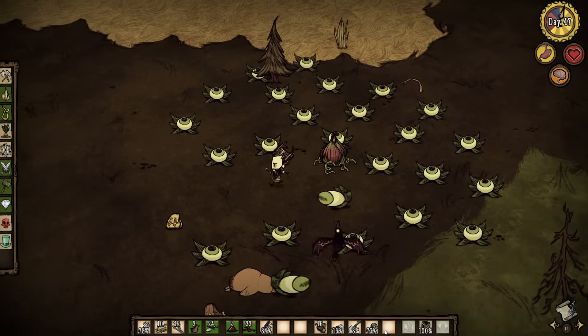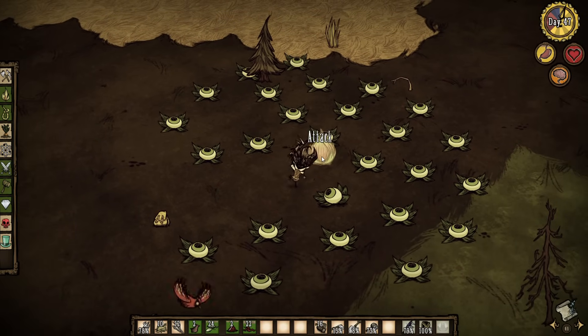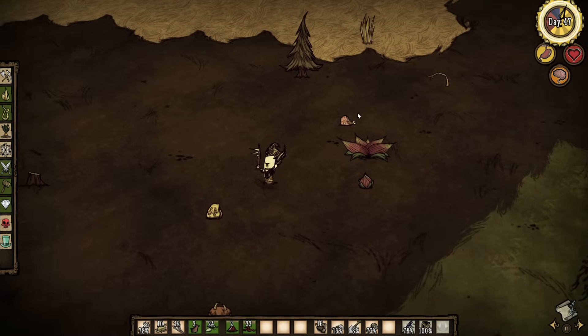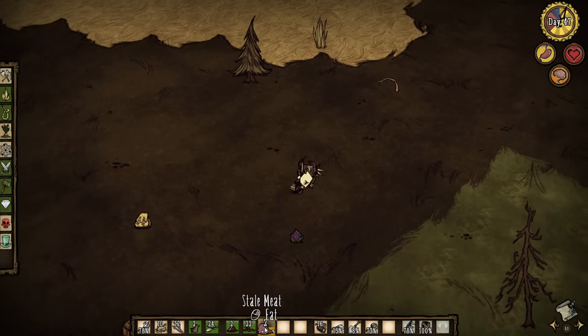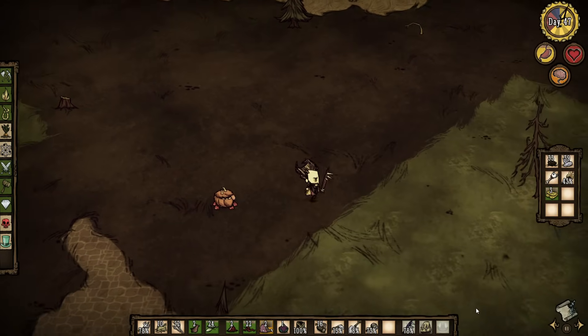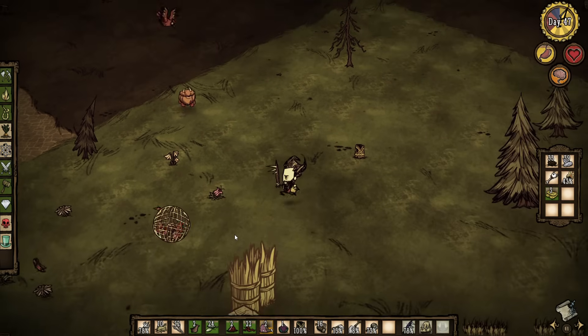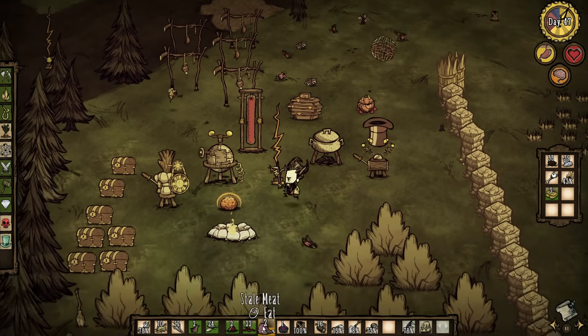I'm going to try something incredibly stupid. It'd obviously be nice if I equip my tentacle spike — kill it! Nice. Look, we've got our meat back, but apparently it's stale. Now we have another one of these plushy bulbs. Is Mr. P okay? Where'd Mr. P go? Well, that sucks.